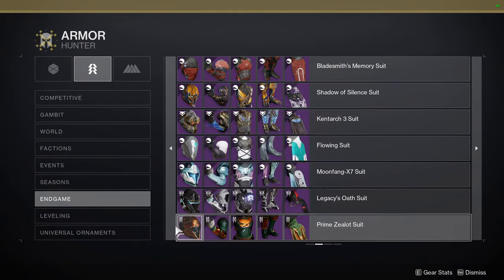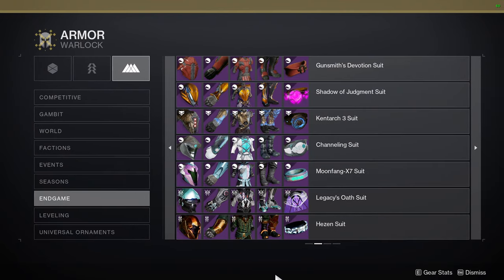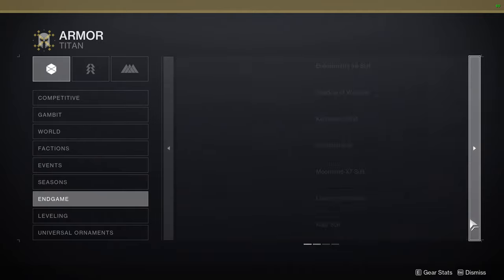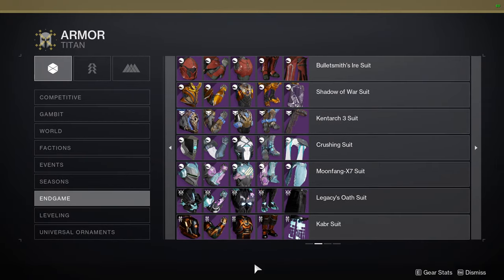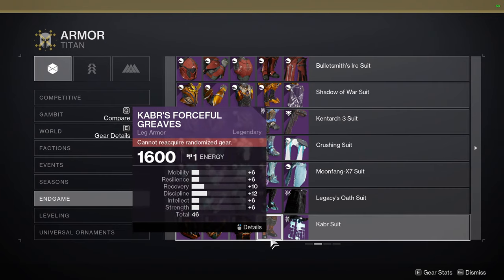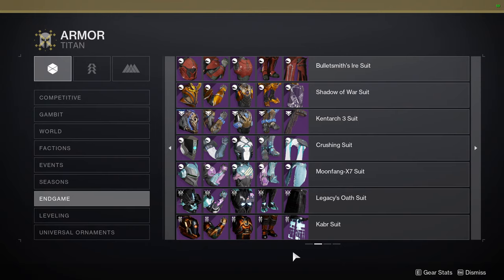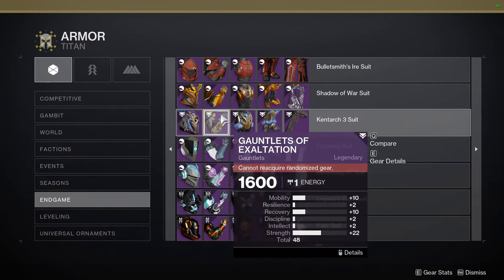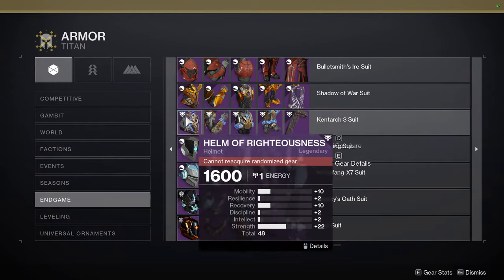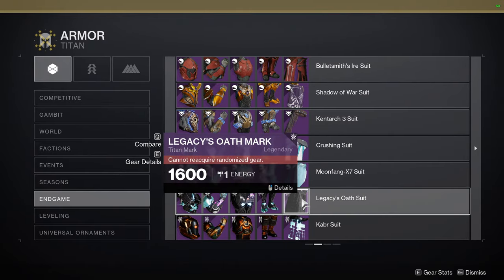For Warlocks the VoG set is great — helmet, chest piece, boots, and arms are all vex-themed. For Titans, helmet, chest piece, and mark are all good. The boots feel a bit too similar to a Year One Destiny set. Kabir's Brazen Grips are pretty good too. You can also combine with the Garden of Salvation set, though it's kind of a reskin, or legacy cybernetic stuff — though vex has a specific style that legacy gear may not match perfectly.